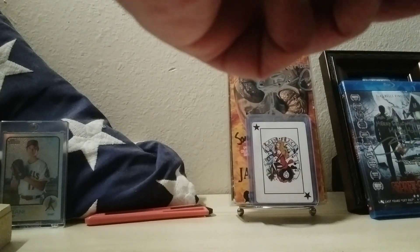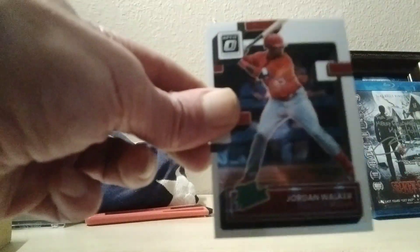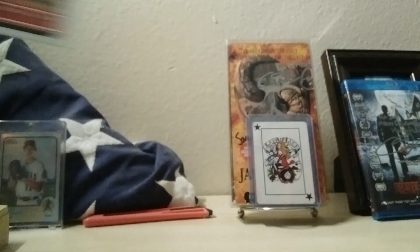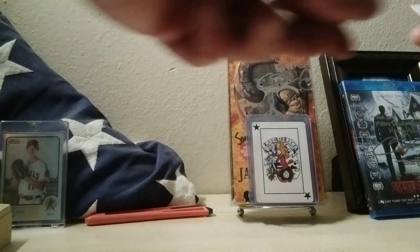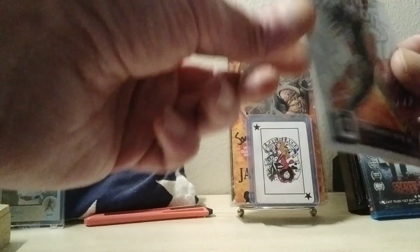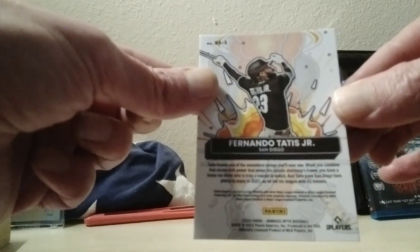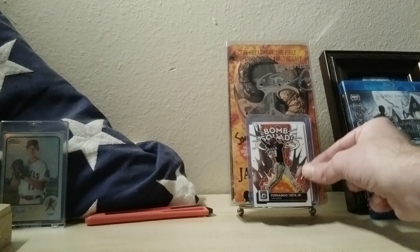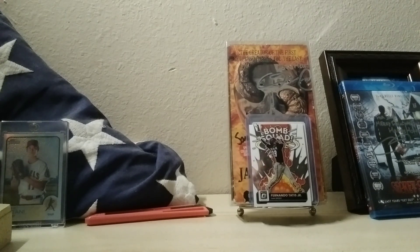The last two cards — here's the Jordan Walker rated prospect card. So there you go, there's the rated prospect cards — you get several different kinds of rookies in here. And we're going to end it with the Bomb Squad card of Fernando Tatis Jr. I really like that card, that's a nice one. I know Tatis has fallen from grace in a lot of ways, but maybe hold on to him.